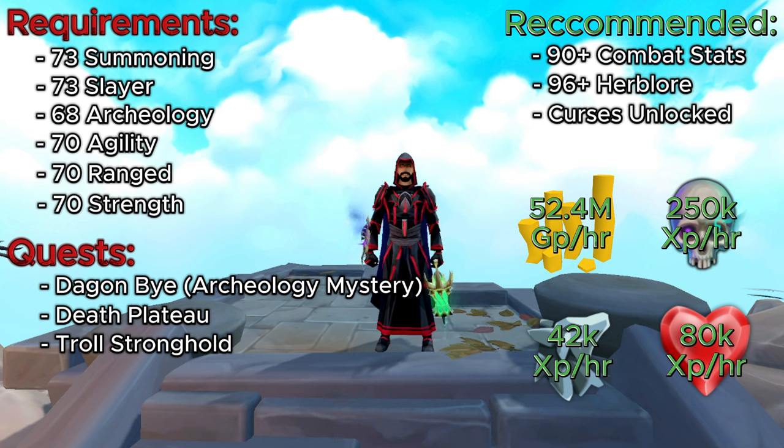You need 73 Summoning to be able to make the binding contracts, 73 Slayer to be able to attack the blood reavers, and 68 Archaeology to be able to do the Daggonovi Archaeology mystery. You also need 70 Agility, 70 Range, and 70 Strength to be able to use the frozen key — we'll get into that in a little bit.